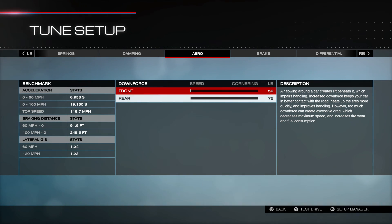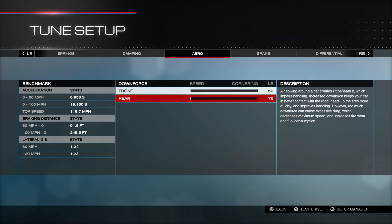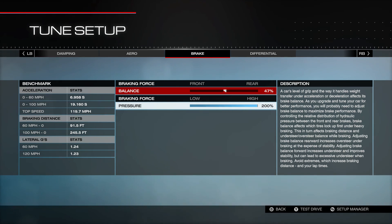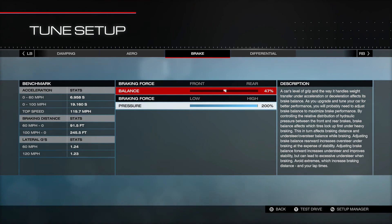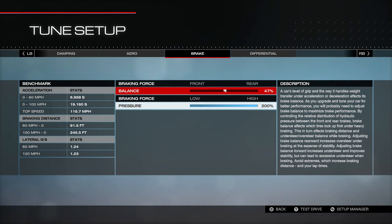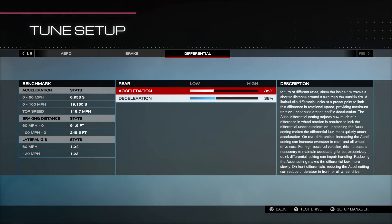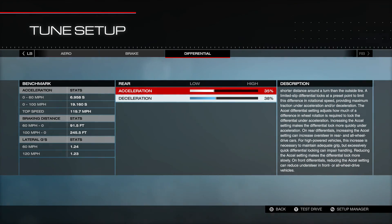Downforce is as low as possible — we have 50 front and 75 rear. On the braking we have 47% braking force and a full 200% on the pressure. No change on the differential but we do have acceleration at 35% and deceleration at 38%.